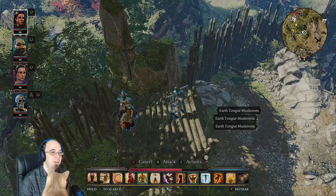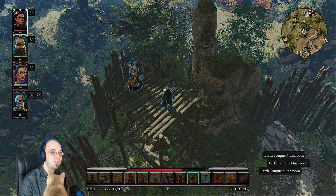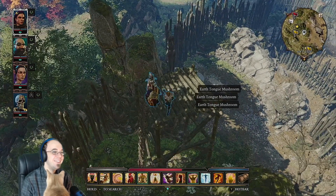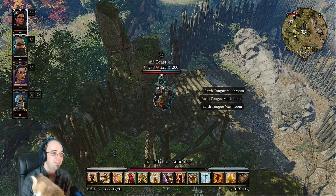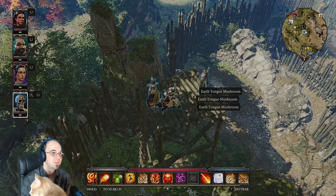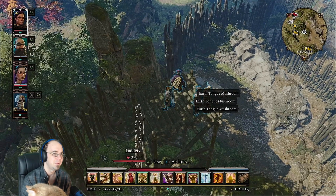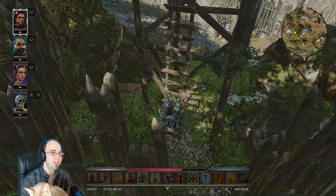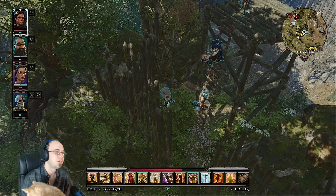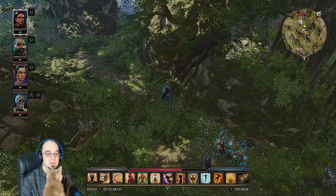You can scope an area out by doing this — kind of cheese it a little bit. I don't know if it shows you everything. Move out of the way, I need to get to the ladder. Alright, nothing much up there apparently, but I still want to talk to that squirrel. I don't know how to get over there — maybe I can teleport one of my characters.